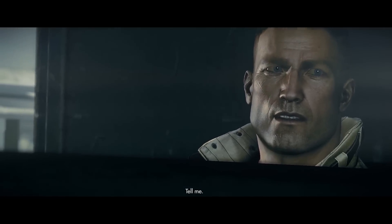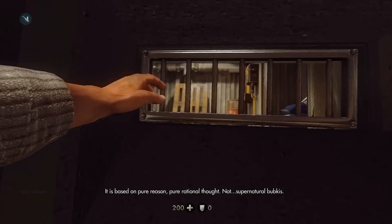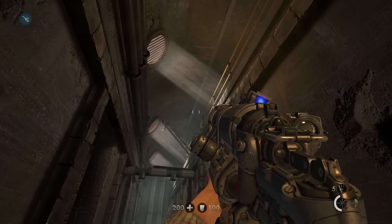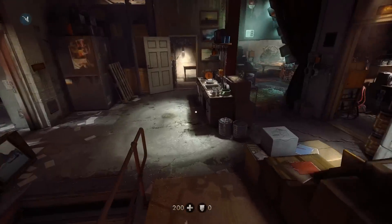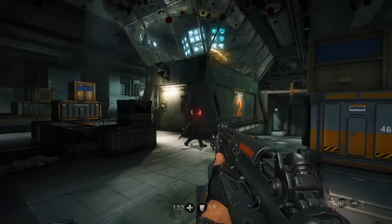Each mission in Wolfenstein, beyond the first few, ends with a trip back to the Kreisau Circle, where you're made to do some odd jobs for characters, chat to people a bit, or go exploring in the sewers for some low-stakes, slower-paced gameplay. The Kreisau Circle is this safe area — a place where you don't have to constantly scan the environment for loot, ammo, and angry Germans — giving you an opportunity for a well-deserved break.